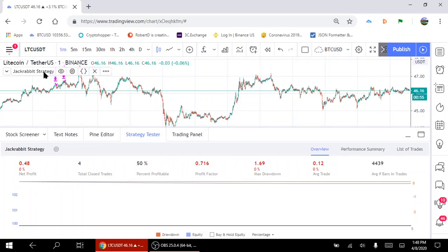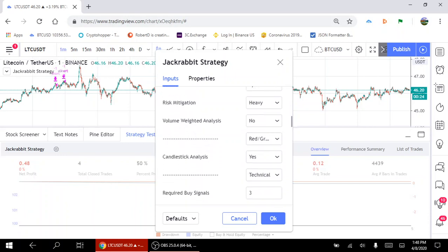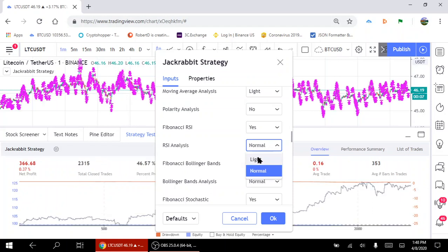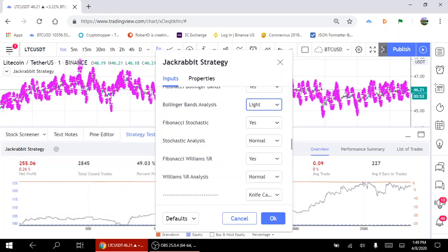I've loaded JackRabbit's strategy with the very basic settings. Basic settings show a loss of 48 cents and only closed 4 trades. So let's go play around with these and see if we can get some interesting results. I'm going to set this up to be more aggressive than Jay Arling. I know that doesn't sound possible considering how aggressive Jay Arling is, but when you set your technical analysis up in this way, it's actually far more aggressive. And this is actually what crashed my tablet.